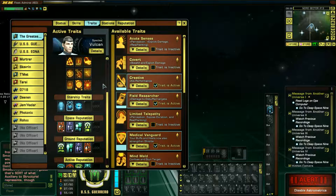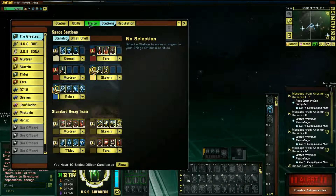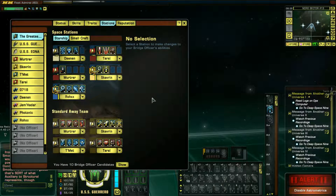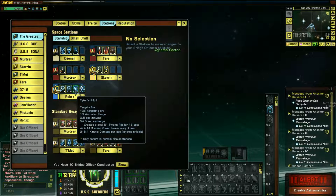As for stations, eventually I know I'm going to change up some stuff. I do want a level three gravity well and probably maybe a level three Tycans Rift.